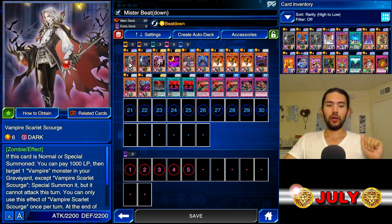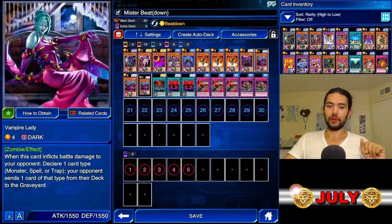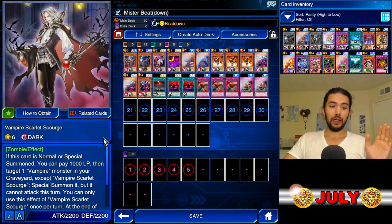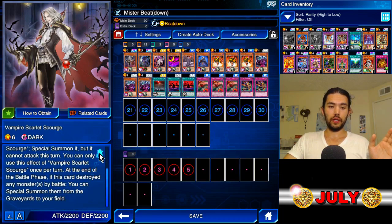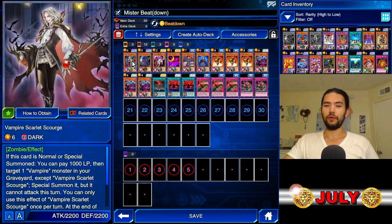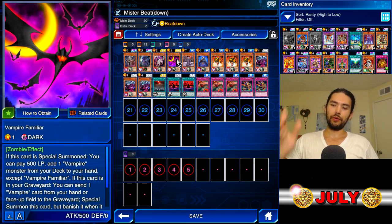For the rest of our deck, we have one Scarlet Scourge. If I were to remake this deck, I'd cut Scourge and do two Crimson — that's how good Grimson is, and that's how much of a pain Scourge is. Scourge, when he's summoned, you pay 1,000 LP, target one vampire in your graveyard and special summon it, but it can't attack — and that's only good if you can also get out a Vampire Grace and go for the OTK. If you're resetting for vampires, don't reset for Scourge. Reset for the familiars. When they're in the graveyard, they have a special summon effect, and they let you get off a search.